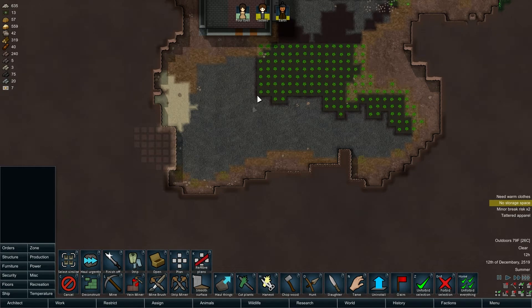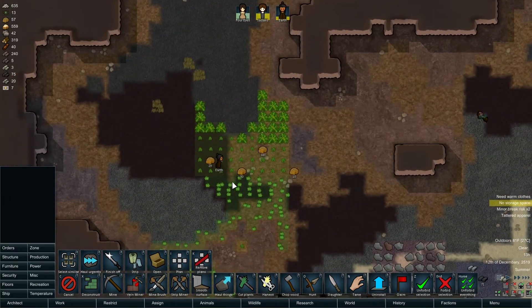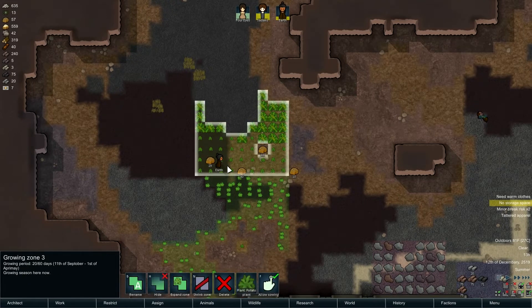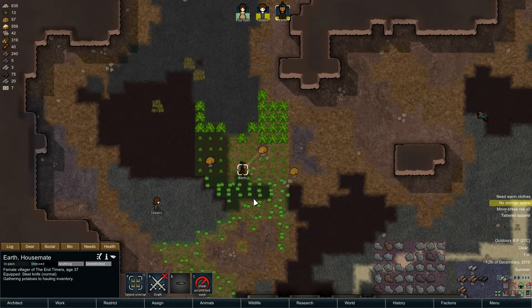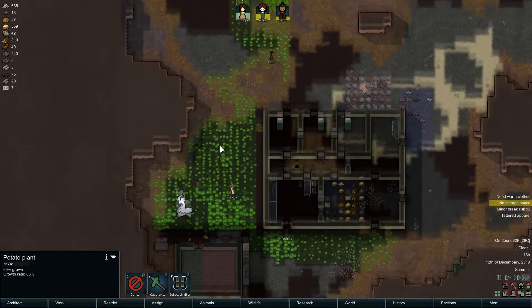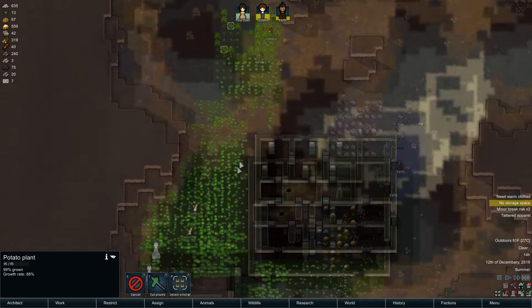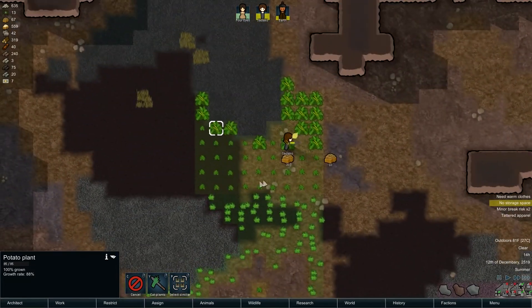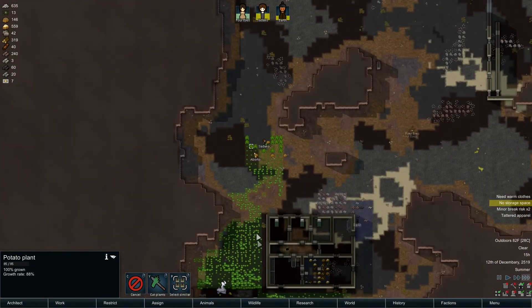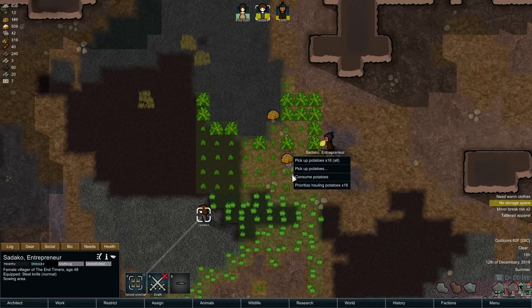We're going to need some steel, that's for sure. Fortunately we have this huge vein of it down here. These buttholes are just eating everything. The thrumbo literally ate all of our crops - if we die, it's because the thrumbo will have killed us.